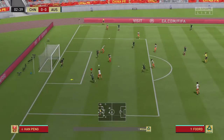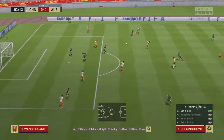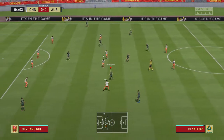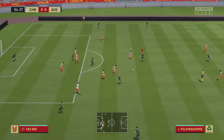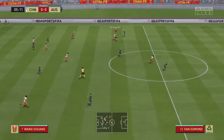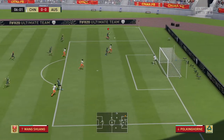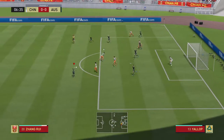A chance for the cross. Delivery to the far post. Put away, but not out of harm's way. Goalkeeper able to make the save. Another turnover in play here with that interception. Here's Polkinghorne. Looking for teammates in the middle. It's a weak cross, really. Not getting past the first defender.